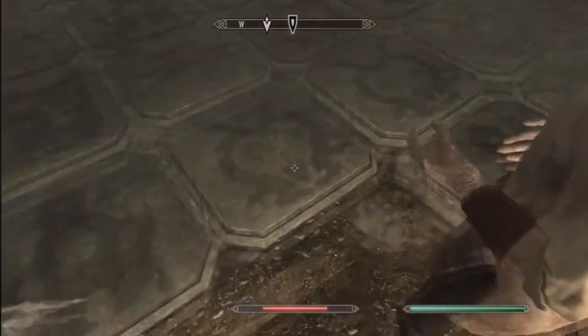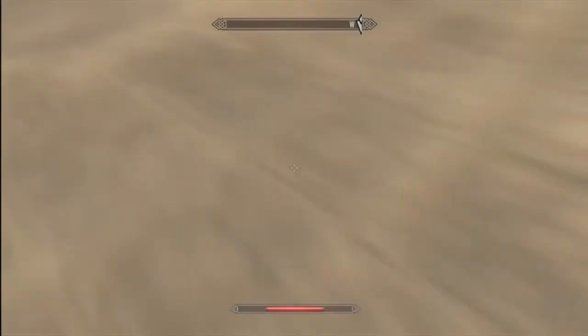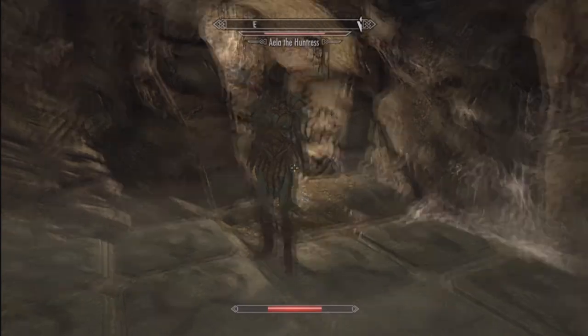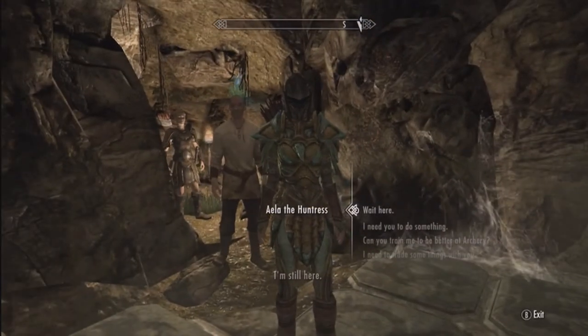So basically what you want to do is you've got to follow the dragonborn symbol again. Make sure you tell a follower to just stay put.